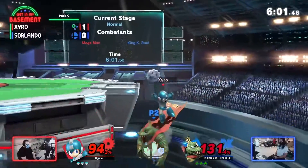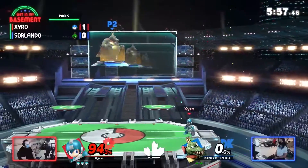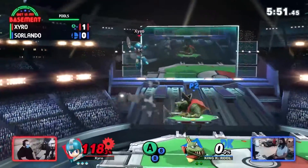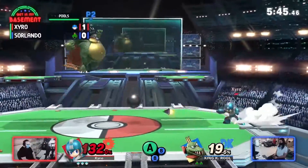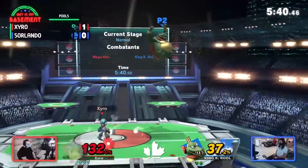Zyro in an edge guard scenario, going for the Z-drop into back air — that's cute, covering everywhere he needs to. Sorlando definitely not expecting that because he could have teched it. Getting that Z-drop back air for some more damage, but only 19%. This K. Rool is going to have to find a kill before he just gets nickel-and-dimed out here.